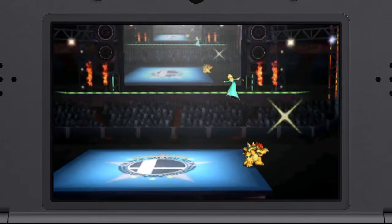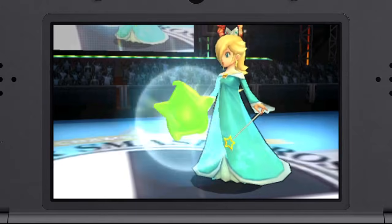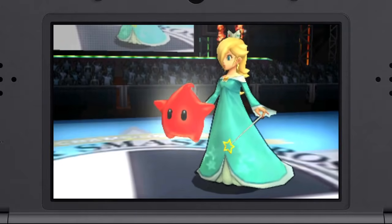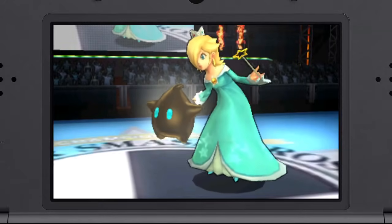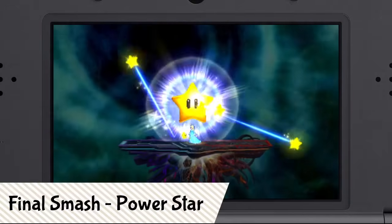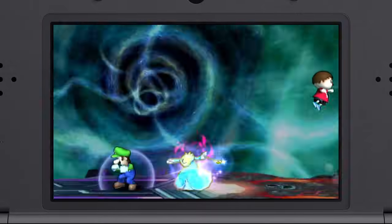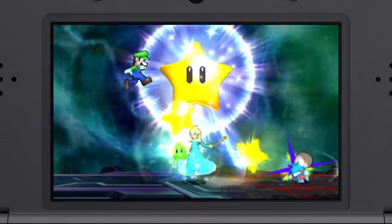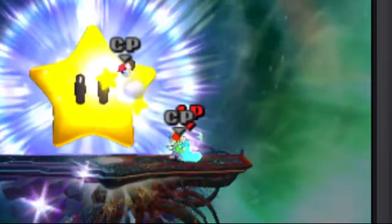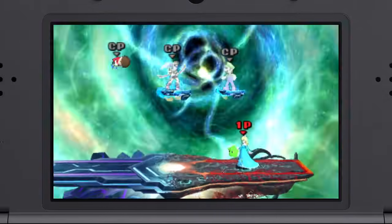And when Luma gets knocked away — don't worry, kids. If that happens, Luma will keep coming back, looking cooler than ever! And last but not least, the final smash. This giant power star launches little stars in all directions, and you can keep moving about even while it's going. Using this move, you can get your enemies while they're distracted. We hope you've got a better idea of how to use Rosalina and Luma. That's all of the Super Smash Brothers secrets for today.